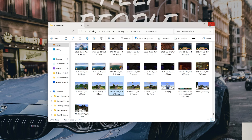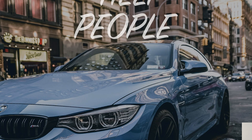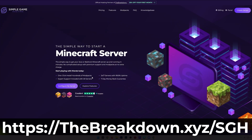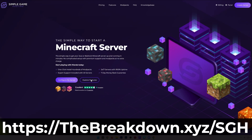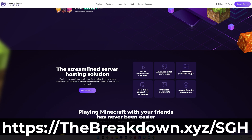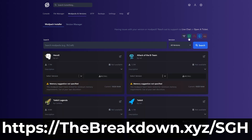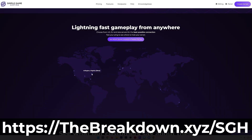The best way to take Minecraft screenshots, in my opinion, is with your friends. And to do that, you're going to need a Minecraft server, like one from our company, Simple Game Hosting. Go to the first link in the description down below to start a Minecraft server for you and your friends in just a few minutes. You can customize it any way you want, with mods, plugins, or modpacks, and truly make it your server that is perfect for you and your friends. There's even expert live chat support to help you out along the way, so check out Simple Game Hosting at the first link in the description down below — thebreakdown.xyz/sgh.